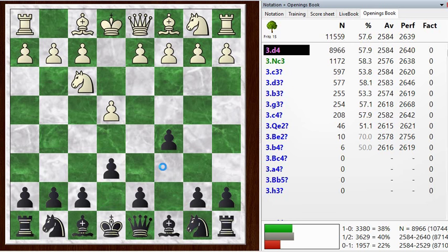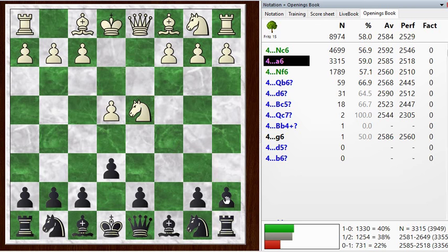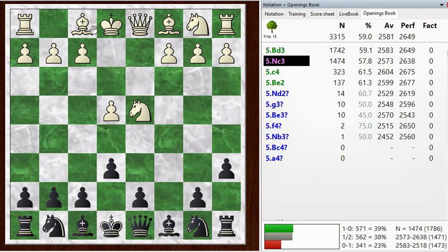I did okay here. I kind of like this opening, having played it for a while. He goes D4, I take, and he takes back. This is a normal way of playing the open Sicilian. Then A6 is the characteristic move of the Kan Sicilian. If you play Knight C6, that's the Taimanov Sicilian, which is similar. But anyway, I'm doing the Kan. A6. And he goes Knight C3, a normal developing move.